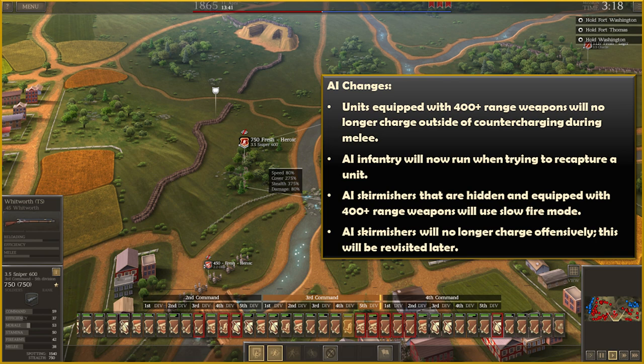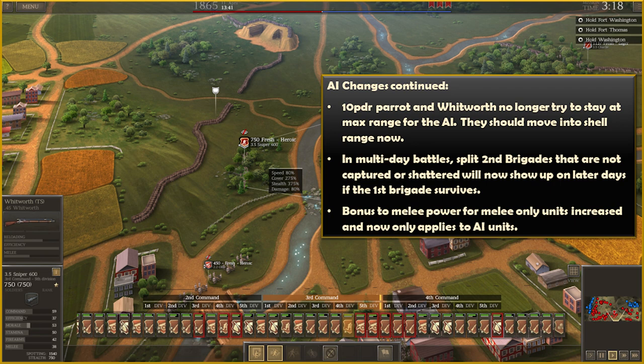For AI changes: units equipped with 400+ range weapons will no longer charge outside of counter-charging during melee. AI infantry will now run when trying to recapture one of its own units. AI skirmishers that are hidden and equipped with 400+ range weapons will use slow fire mode. AI skirmishers will no longer charge offensively. 10-pound Parrots and Witwursts will no longer try to stay at max range for the AI. In multi-day battles, split second divisions not captured or shattered will show up on following days if the 1st Brigade survives. The AI bonus to melee power for melee-only units has been increased.